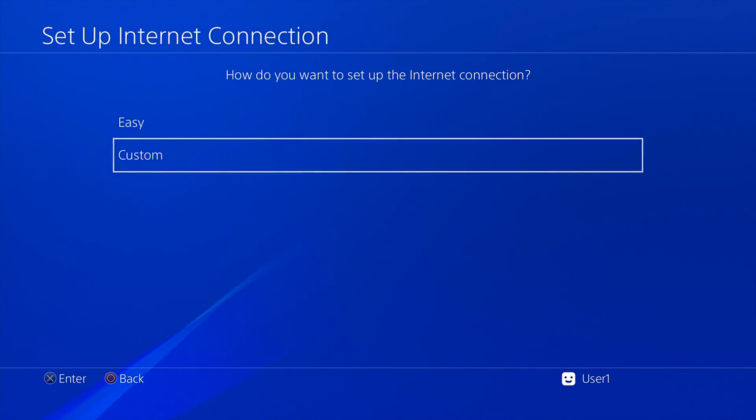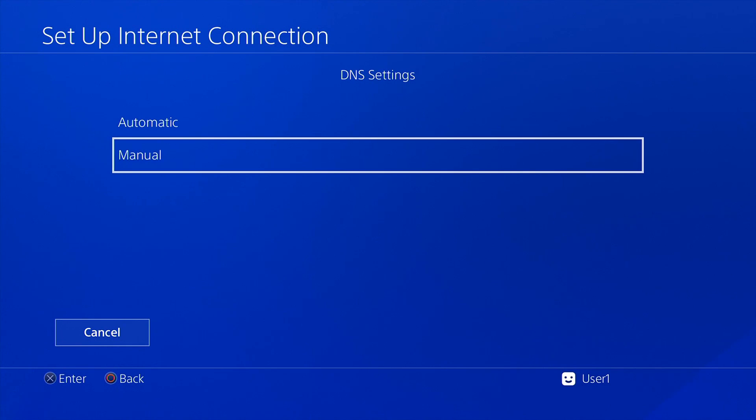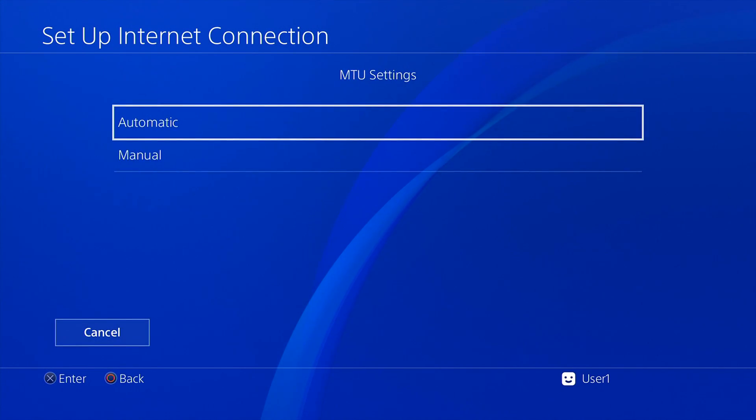All you need to do is go into Network, then Set Up Internet Connection, use Wi-Fi, click Custom. Enter your Wi-Fi password. For IP Address Settings click Automatic, DHCP Hostname set to Do Not Specify, and then DNS Settings — set to Manual. Enter the primary and secondary DNS. Note: if you're on firmware 7.55 these DNS settings will not work — they only work on a 5.05 PS4. If you're on a higher firmware it won't work.